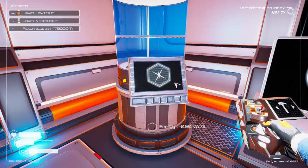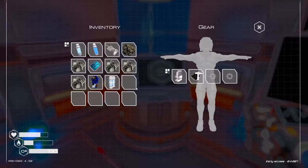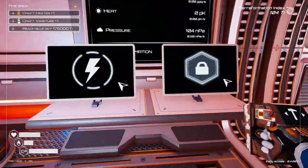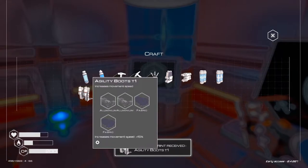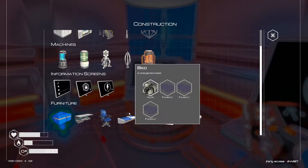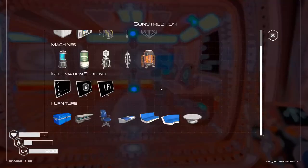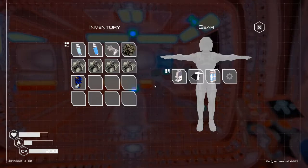I gotta take my oxygen tank off — and that's going to increase my oxygen level by a significant amount. It was 200. I've seen there's up to tier 4 now. I also go to here to decode the boot microchip that I got — agility boots, which basically increases walking speed. Needs aluminum and fabric. Fabric I don't think I can craft yet — I think I need to unlock another machine for that. But I think it might be time to go exploring. I'll head up to that ship there. Let me get my bearings and we'll head out.